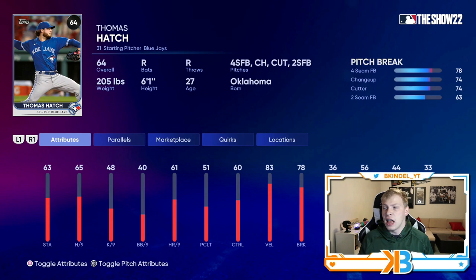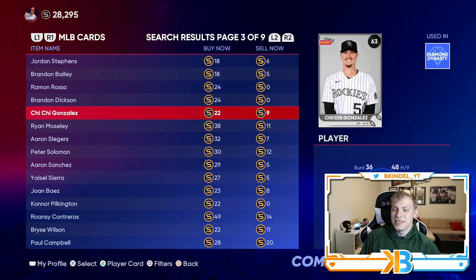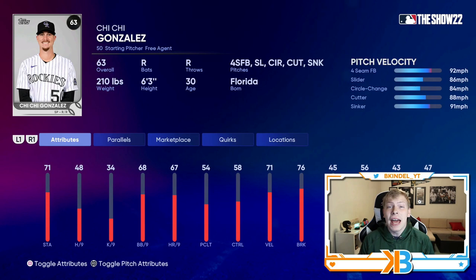His fastball has a lot of movement with 78 pitch break, and the changeup and cutter also have good movement. So he's got a lot of movement on his pitches, good hits per nine, and I like that he has a cutter. All these common pitchers go for like 30 stubs at most, but Chi-Chi Gonzalez is definitely one of the better ones, and you can get him for the high price of 22 stubs.